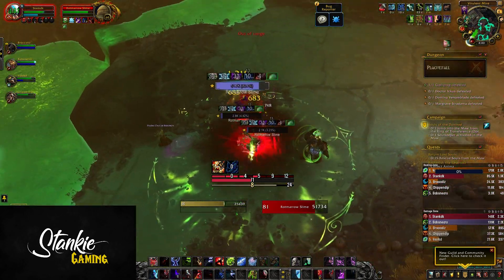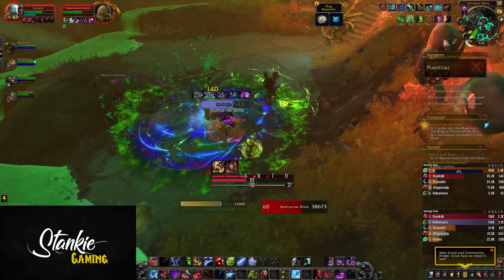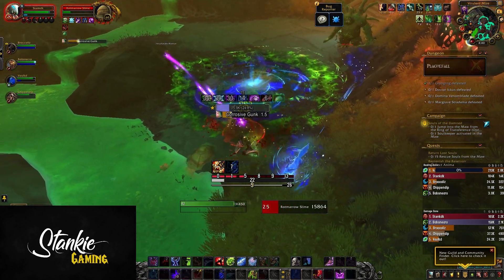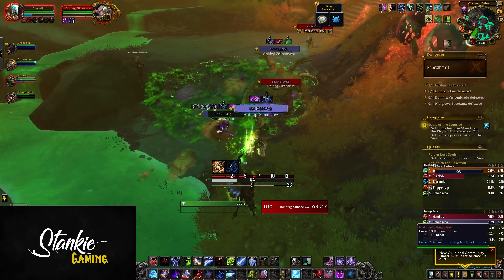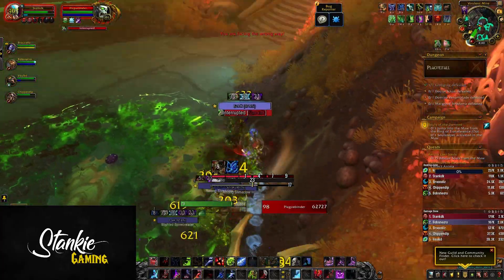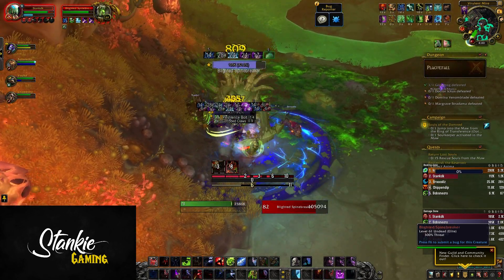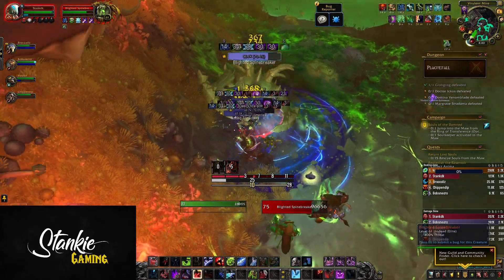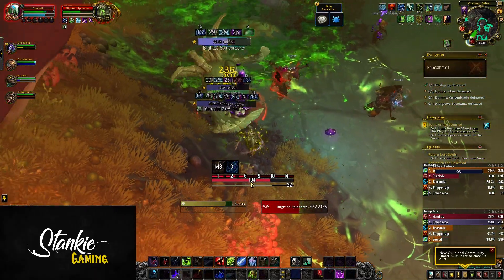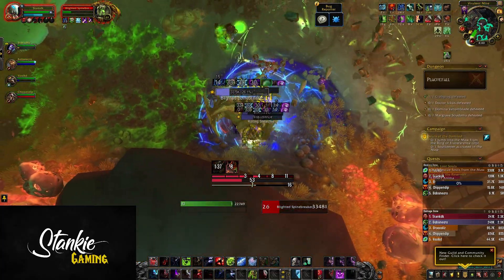Rune of Unending Thirst grants you 10% haste and movement speed, and heals you for 5% of your max HP when you defeat a target that yields experience or honor. You also run 10% faster when you're dead. These are all very much subject to tuning, but it adds more flavor overall. I've been playing around a lot with the Hysteria Rune, which is incredibly nice gameplay-wise — more runic power means you can bank more Death Strikes and helps you not be completely dry following a Bonestorm.